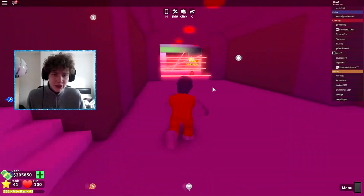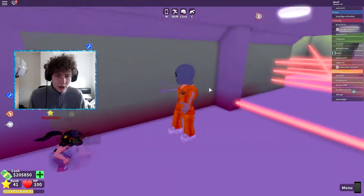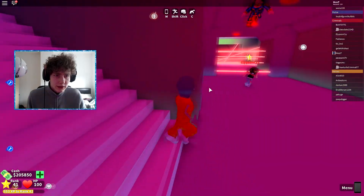In the casino you can also rob the slot machines, but we'll see that. In the bank you kind of just have to crawl under the lasers, or if you've got the superior ability thing you can fly over the top.